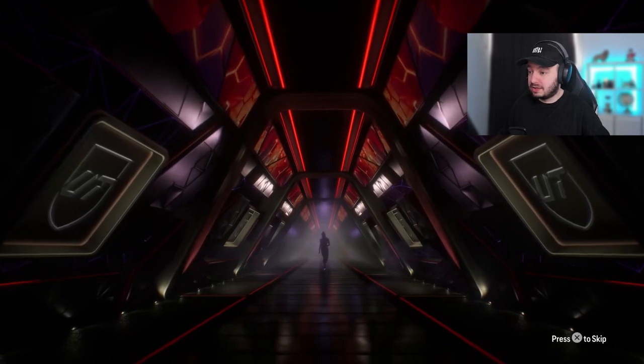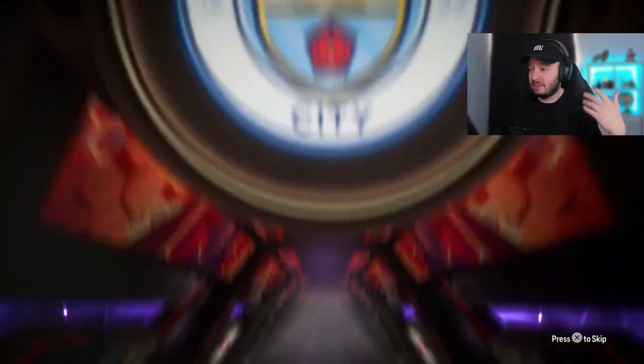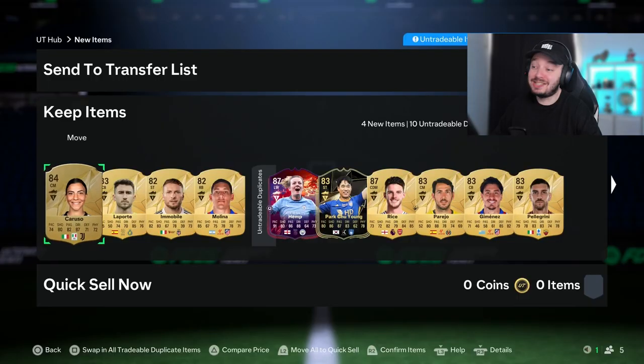Who's this? That's Hemp probably, right? Yeah, we already got her. I think that's the only Trailblazers card we have — I forgot the name. And obviously we pack her. We do get a double walkout with Rice as well, so it's actually not too bad. It's a good pack, but it is just fodder.